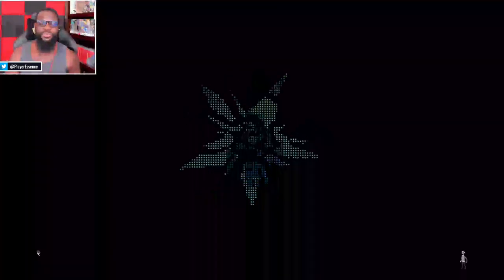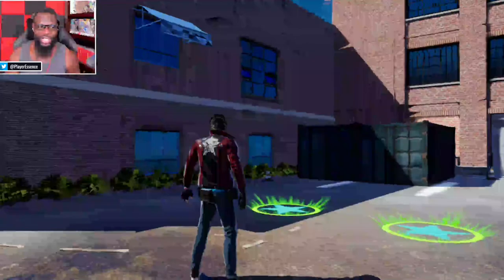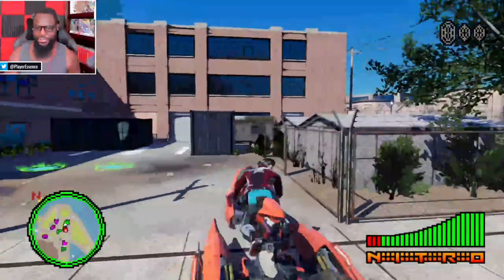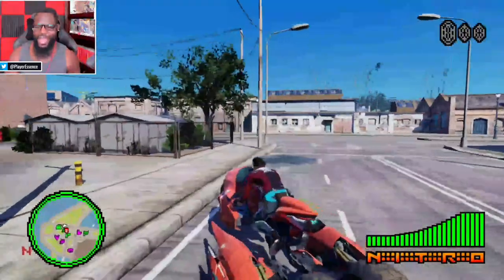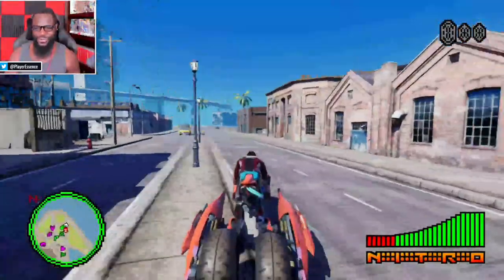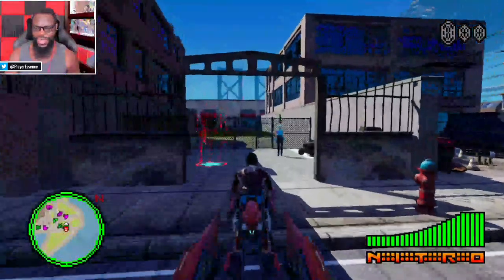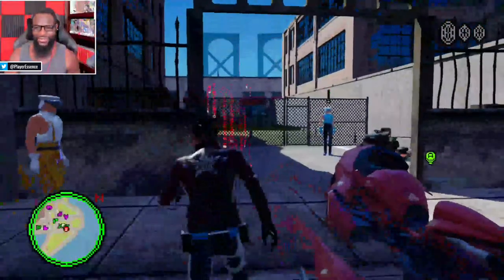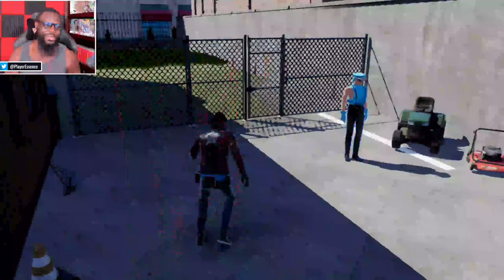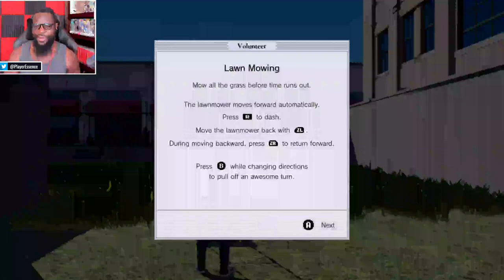Now we're going to check out some mini games. There are multiple mini games on the map — lawn mowing, mining, racing, and all sorts of weird stuff. We're going to check out the lawn mowing mini game real quick. There are some JoJo's Bizarre Adventure-type characters over here. This is a volunteer mission: mow all the grass before time runs out.